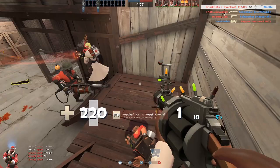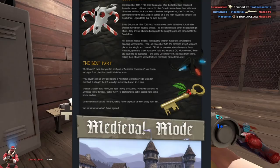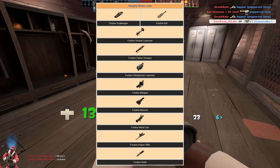Let's take a quick look at the history of festive weapons in Team Fortress 2. On December 15th of 2011, Valve released the Australian Christmas update for TF2, adding the first naughty winter crate that could be unboxed with a naughty winter key to receive one of the first sets of festive weapons. The original set included the Scatter Gun, Bat, Rocket Launcher, Flamethrower, Sticky Bomb Launcher, Mini Gun, Medi Gun, Sniper Rifle, and Knife.